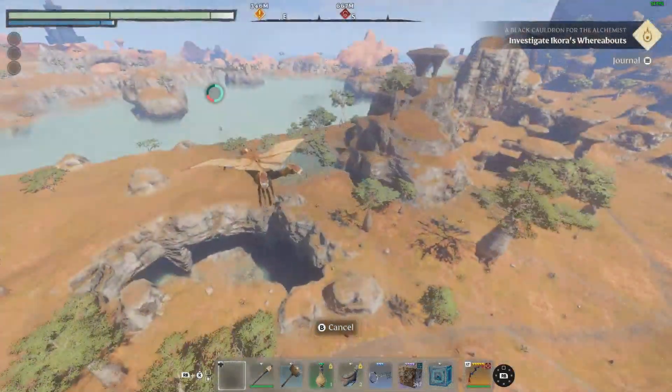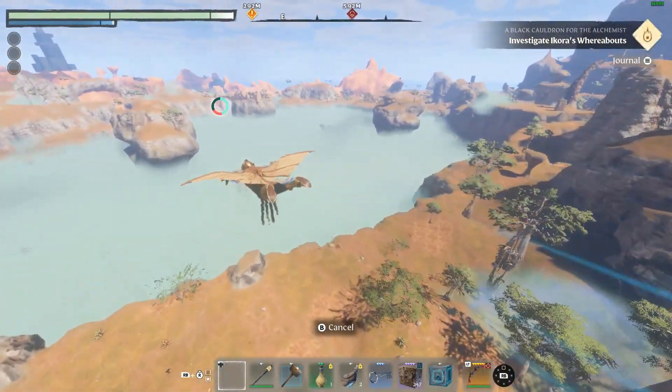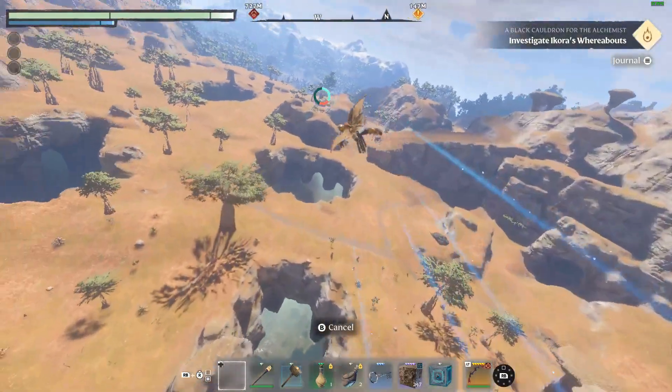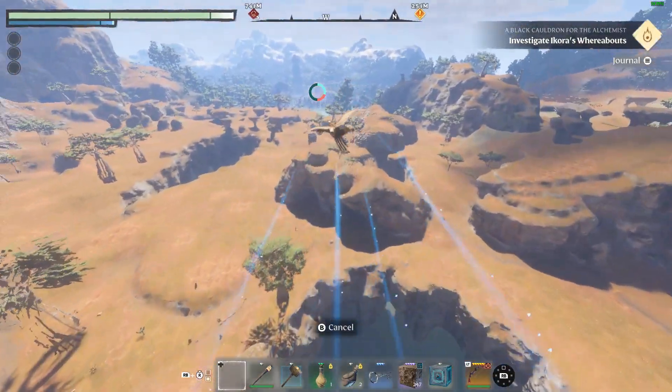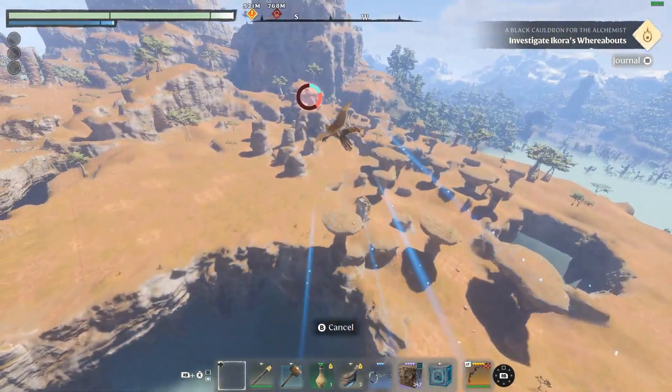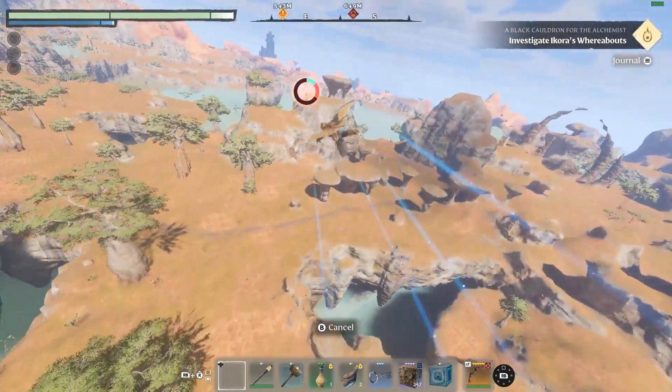Greetings, adventurers. Renewed Hope is a Priest Rune. Engrave your belt to get heals from Flash Heal, Lesser Heal, Heal, Greater Heal, and Penance. It has a 10% increased critical effect chance when cast on targets with weakened soul.